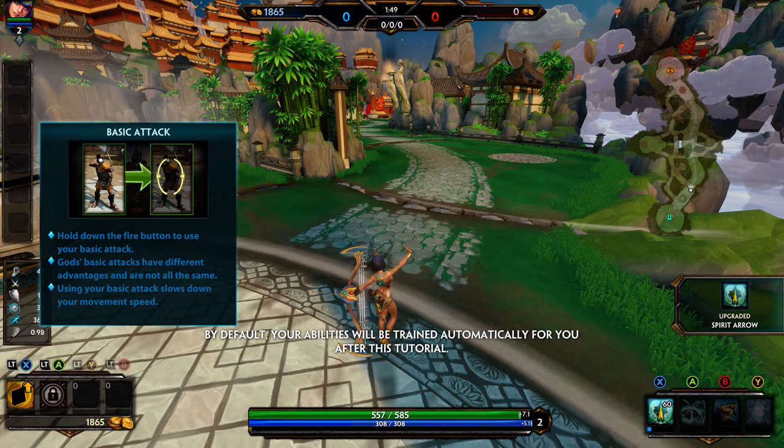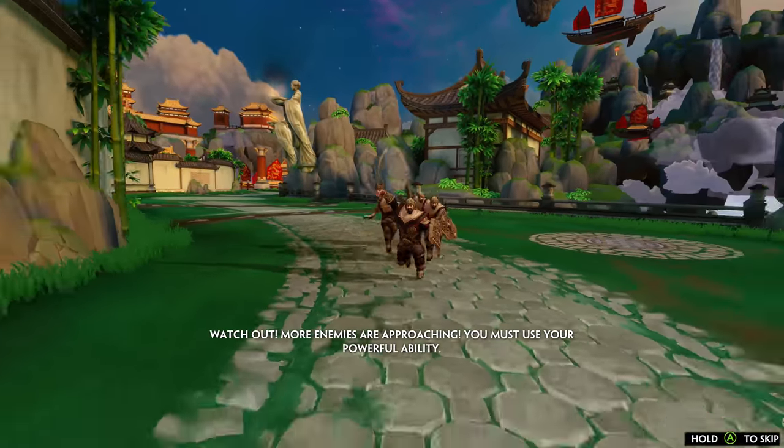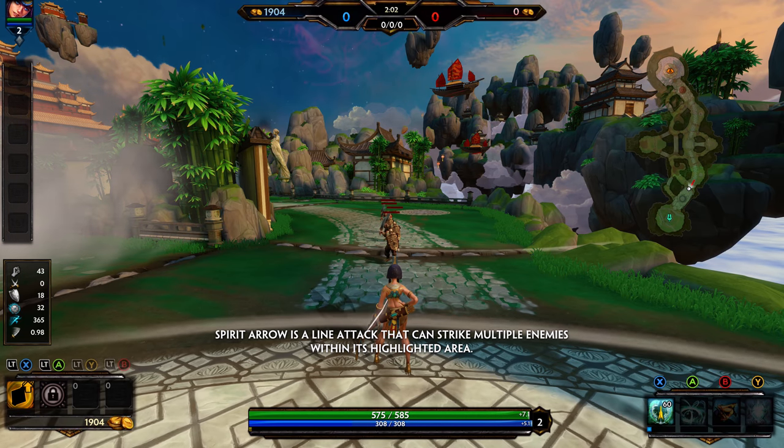By default, your abilities will be trained automatically for you after this tutorial. Watch out! More enemies are approaching. You must use your powerful ability. Spirit Arrow is a line attack that can strike multiple enemies within its highlighted area.